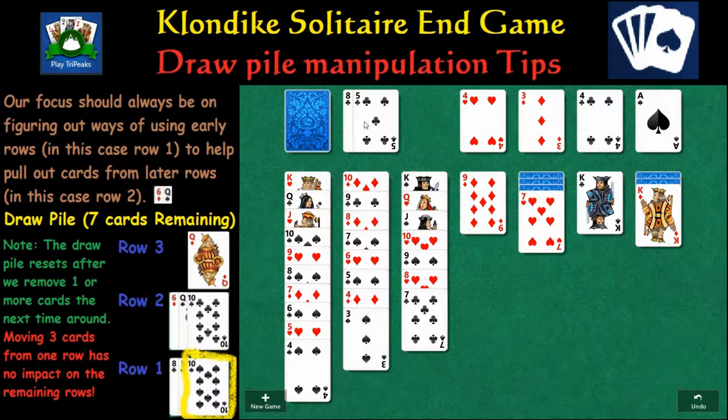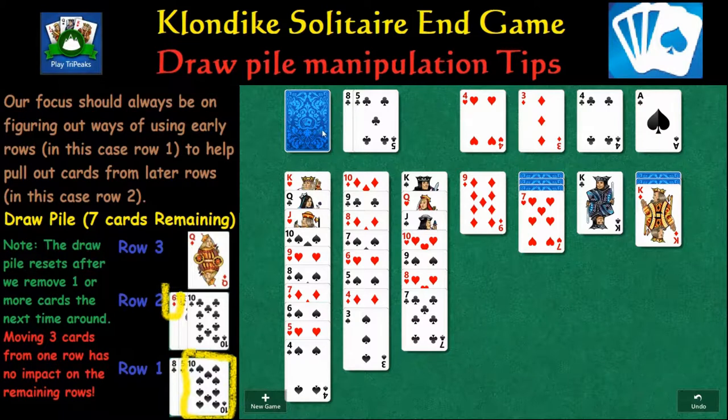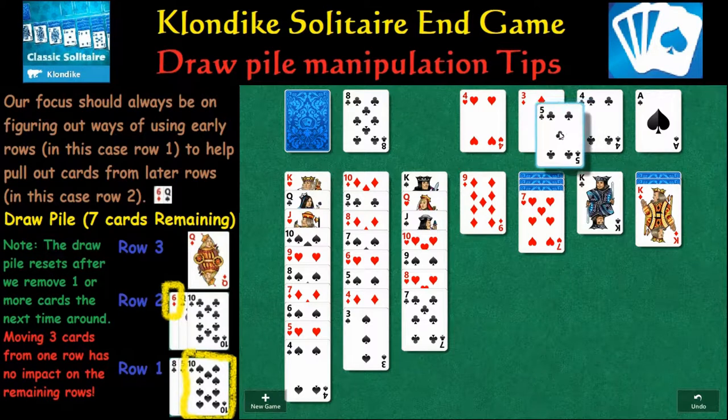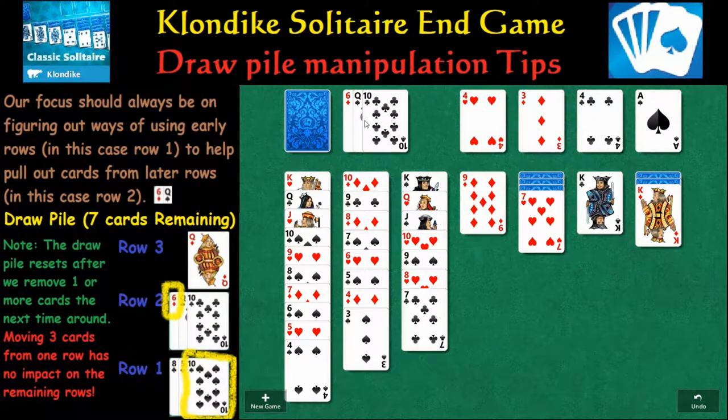The reason why is because there are other cards behind it that get reset after you go through. And if you move all three of these cards right here, well there's no reset. So this is what it's going to look like on the next reset and so forth — we're not going to be able to solve this more than likely.